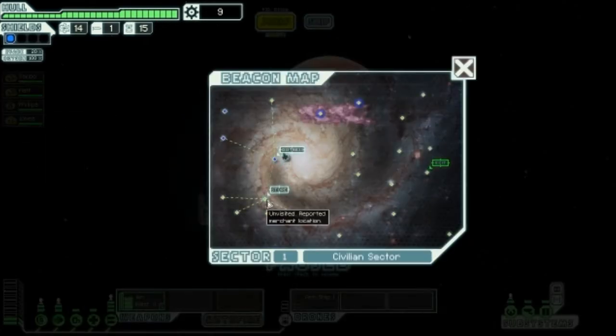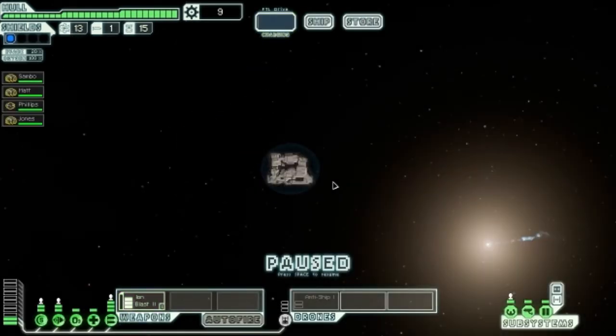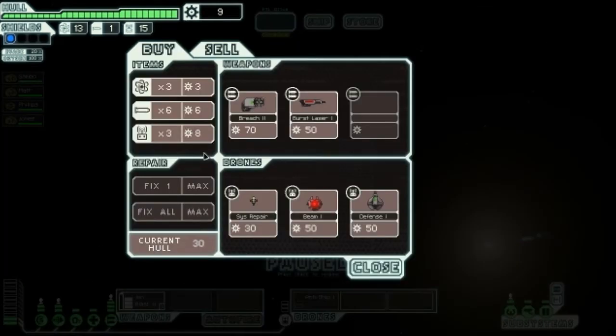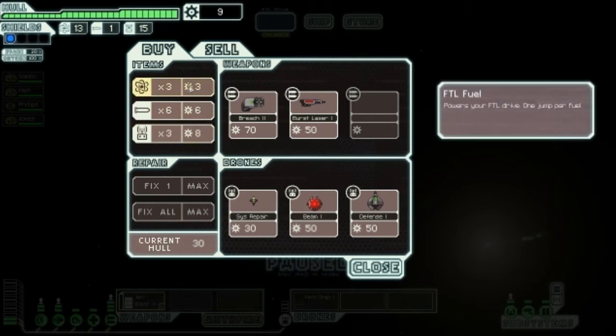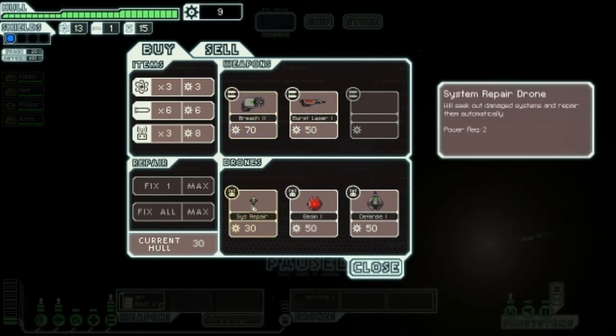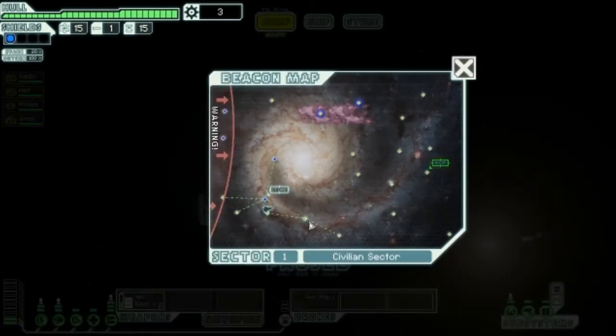We head to the store. A traveler abandoned by pirates is forced to sell remaining equipment to get home. They have fuel, missiles, drone parts, a breach bomb, a burst laser, a system repair drone, an anti-ship beam drone, and a defense drone that shoots down incoming missiles and asteroids. We only buy two fuel since we barely have any scrap, then get out of here.